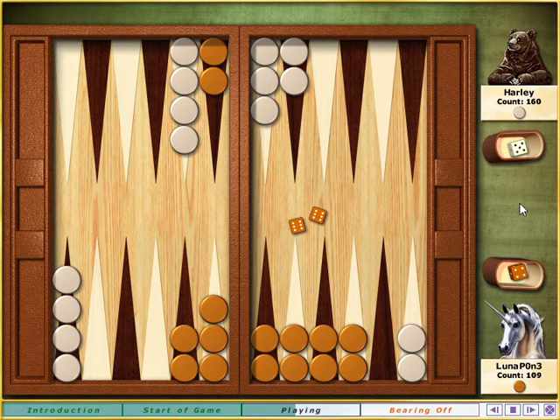This is called a prime, and you have trapped my poor stones behind an impenetrable wall of made points. There's nothing I can roll that will get those two stones out of the lower right corner past it. So I have to focus on my other stones until you leave me an opening. Eventually you will, too, because you always have to move when you can, even if you don't want to.